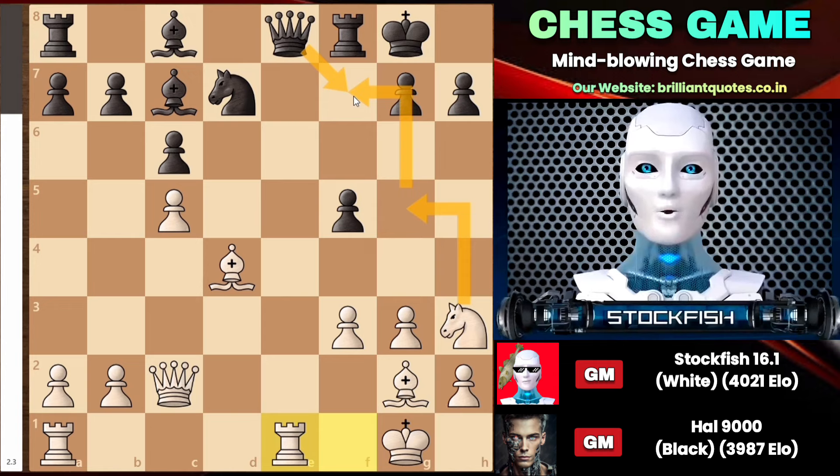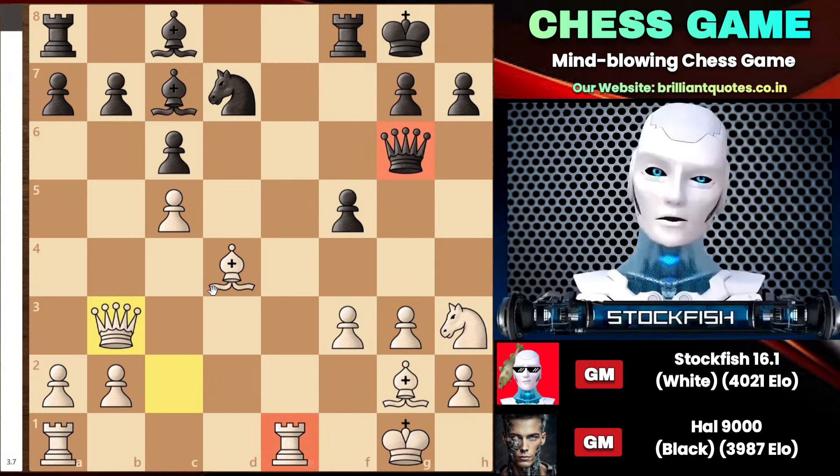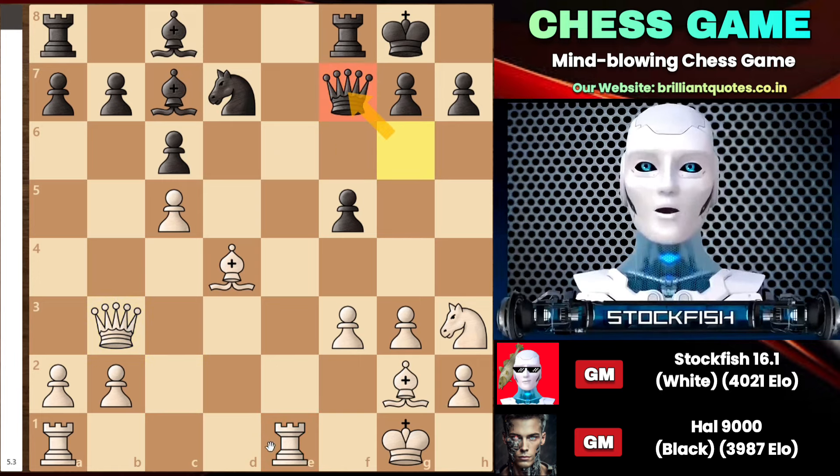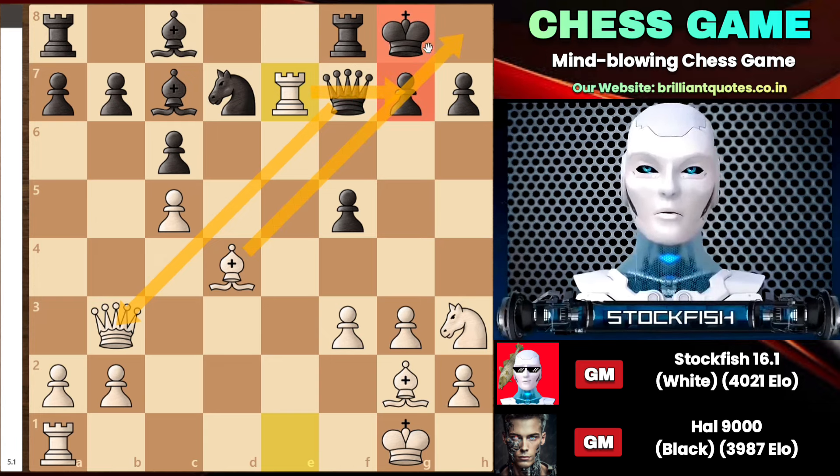Queen to f7 will face knight g5, so some might consider queen to g6, which looks logical, but then my queen will come to b3, making an air attack on black. Blocking the check with the queen will face rook to e7 — you cannot capture my rook because your queen is pinned to the king, and even capturing the queen will lead to rook takes g7, supported by the bishop, putting your king in a terrible condition. Your king will be in such a bad state, it will be like facing hypothermia and malaria simultaneously, and the game will be favorable for me.